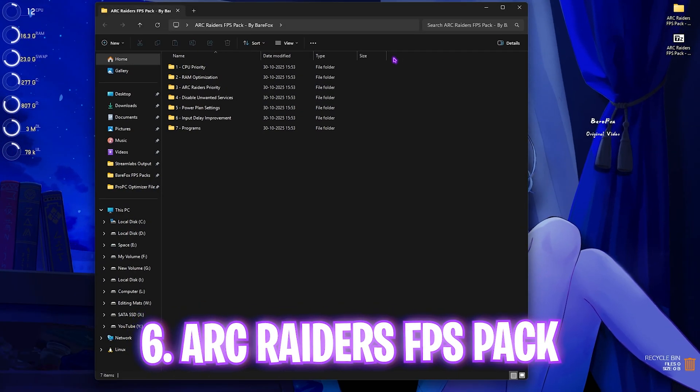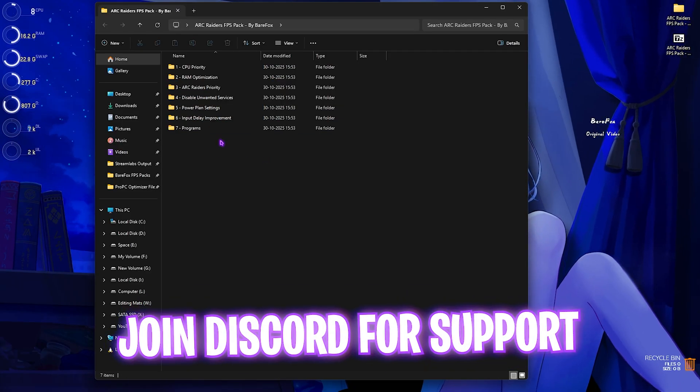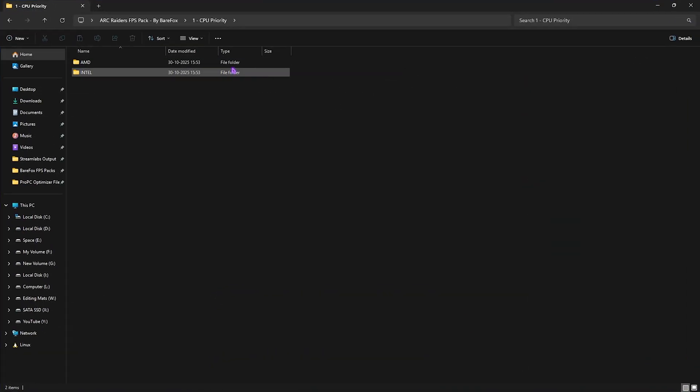Next step is the Arc Raiders FPS Pack — link in the description. There are seven folders. The first is CPU Priority, with both AMD and Intel options. These set the correct DWORD value for your processor. If you have an Intel CPU, double-click and apply the Intel CPU Priority; for AMD, apply the AMD CPU Priority.